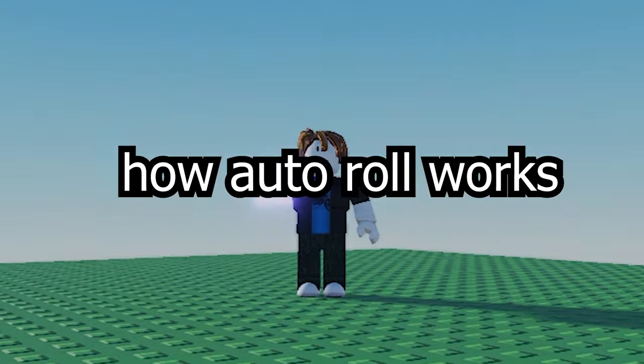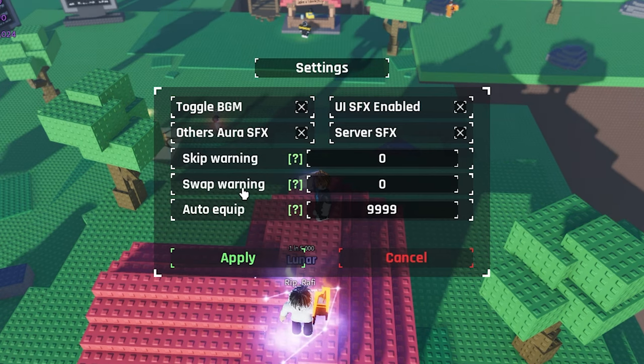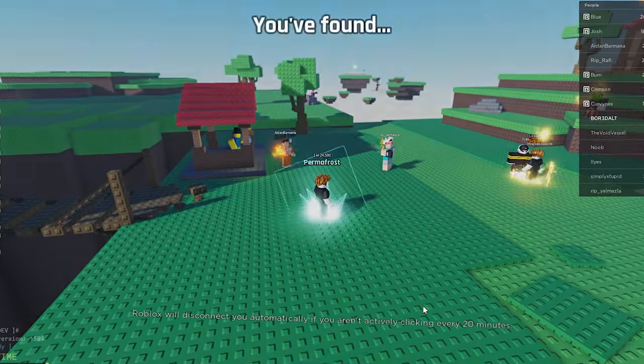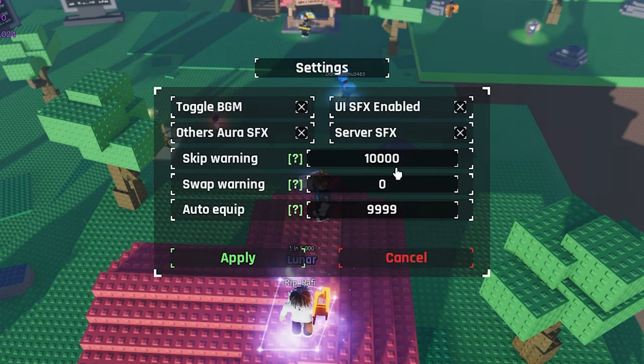I'm gonna quickly explain how auto roll works. It's gonna roll and skip as quickly as possible. I'd leave these as 0 and set the auto roll to whatever you want it to be, as it will equip and store all the auras above the number. If you're worried it won't equip, you can always just put a number in the skip warning.